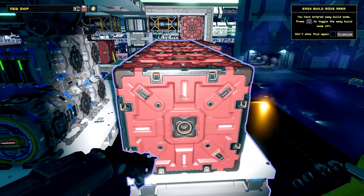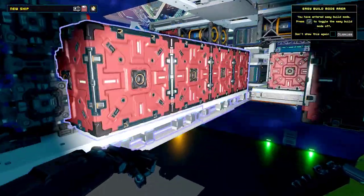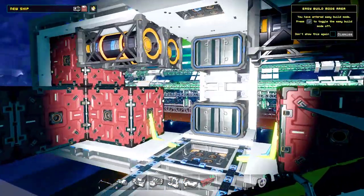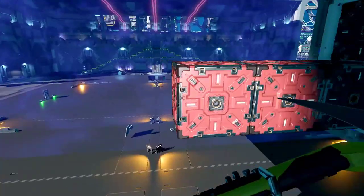Now, this is important: when you're putting a module on your ship, the ducts are only on the top piece of the frame, so when you connect them you want to make sure all the ducts are going to connect with the adjacent ducts. I currently have an issue with my Easy Build Mode - I cannot snap anything to my ships at the moment, and this will hopefully be fixed. Because I can't snap anything, I have to build everything by hand, which is what I'm going to show you how to do. Let's get started.